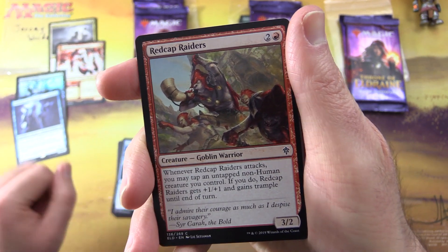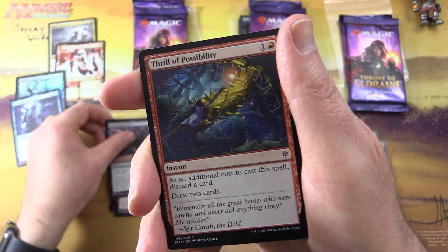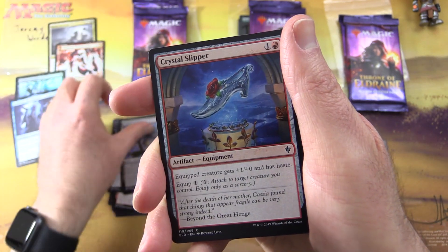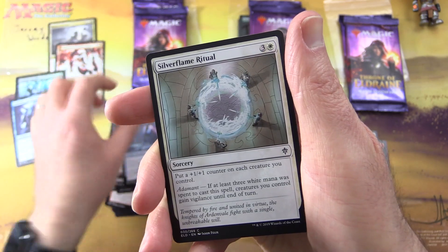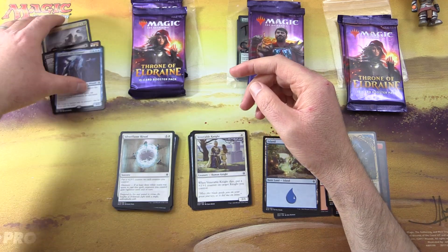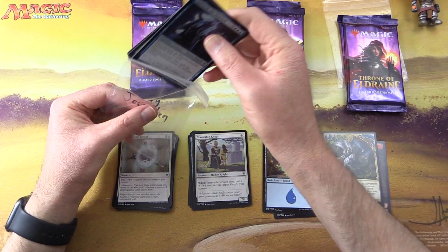The uncommons are Heraldic Banner, Elite Headhunter, and Venerable Knight. Commons include Redcap Raiders, creature goblin warrior, Burning Fruit, Thrill of Possibility, Outmuscle, Witches' Cottage, Crystal Slipper, Prophet of the Peak, Corridor Monitor, and Silver Flame Ritual. There you are sir — thank you for being a patron, Jeremy is a long-time patron.